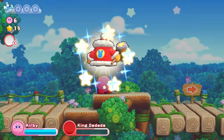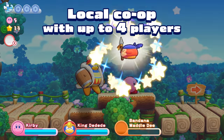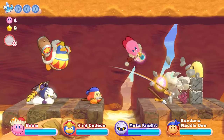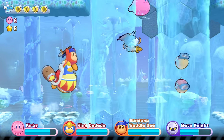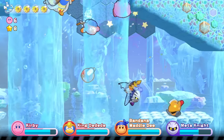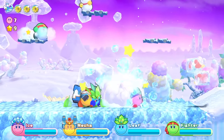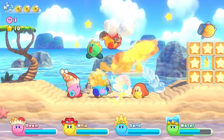Share the adventure with friends in local co-op. Play as Bandana Waddle Dee, King Dedede, and Meta Knight. Plus, all four players can copy Kirby, so pick your favorite Copy Ability and adventure away.